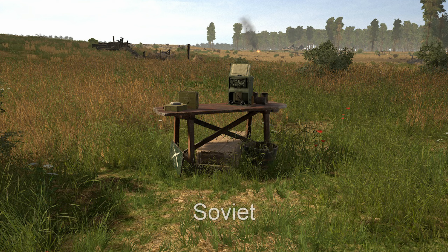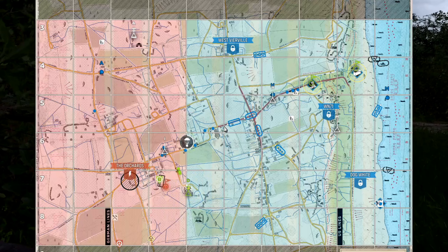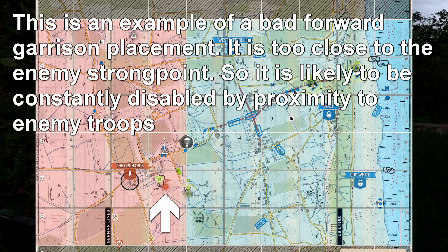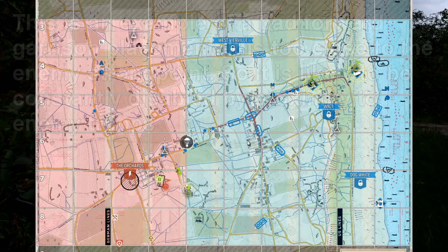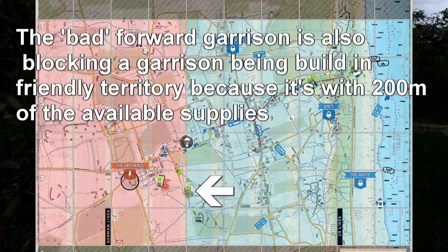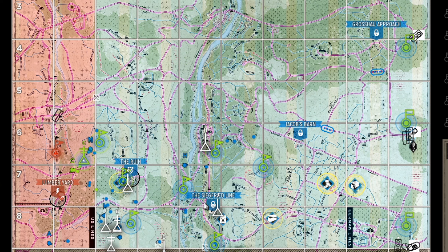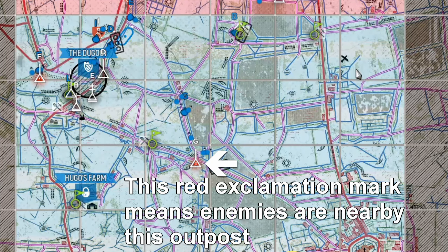Garrisons require 50 supplies to build in friendly territory but 100 supplies to build in enemy sectors. They can be built by the commander, officers or spotters. Each team can have a maximum of 8 garrisons on the map at one time. Forward garrisons — the ones in enemy territory — can only be built in the first two lines of an enemy sector. Do not place these too close to where the enemy will be because they will be disabled by proximity to the enemy. Build them slightly out of the way so they remain active and enable your forces to stage flanking attacks. Be aware, all garrisons need to be at least 200 meters apart from each other otherwise you will not be able to build them.